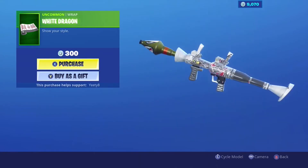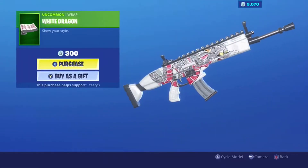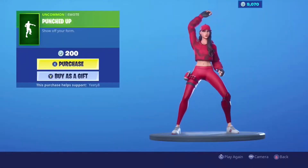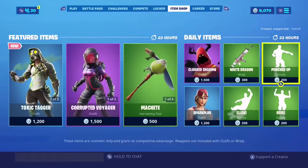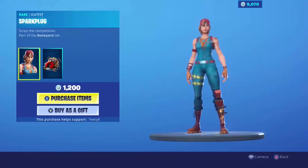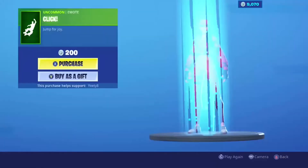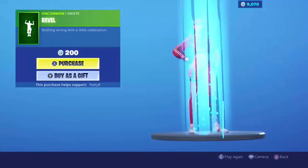White dragon — I don't really like this, but some people might like it. It's just a white camo with a dragon on it, that's kind of plain — just a yellow, black, white, and red. Pretty cool spark plug click, and then we have this weird emote named Rebel.